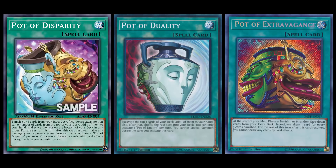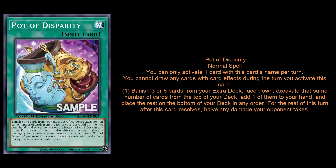Anyway, this is Pot of Disparity, and I love the artwork on the card. I've always just loved that big old dumb orange face from Pot of Riches, which is on Extravagance as well. As this art kind of suggests, this is kind of like a crossover between Pot of Duality and Pot of Extravagance.